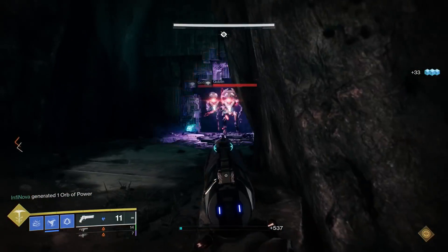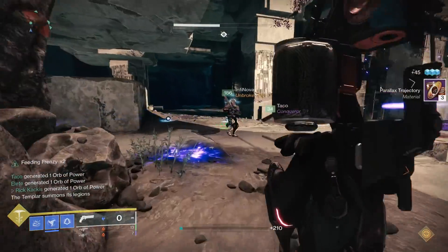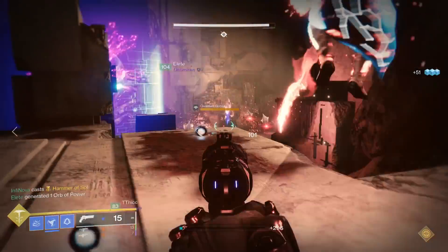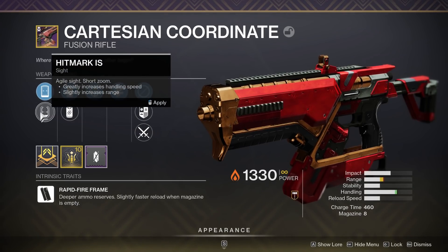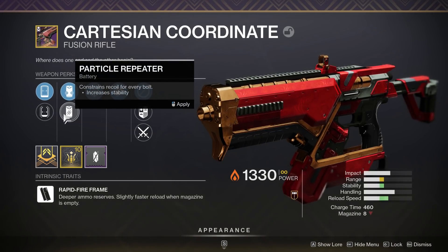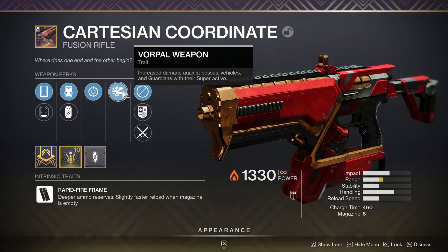Make no mistake, this is a fantastic weapon, and its versatility — allowing it to use Reservoir Burst for normal strikes or whatever, and then switch to High Impact Reserves when you get to the boss — is really, really powerful. But there's another top contender when it comes to Rapid Fire Fusions, and that is the Cartesian Coordinate. You can actually still farm for this weapon relatively easily because there's a Focused Umbral Engram containing this from last season. This is good because it can get the perk Vorpal Weapon, which provides a straight 15% damage boost to bosses and other high-tier enemies — it does apply to champions, vehicles, etc. So which one is better?